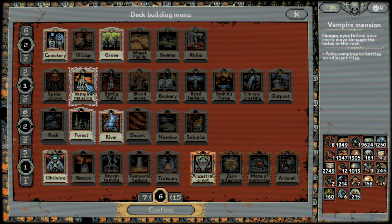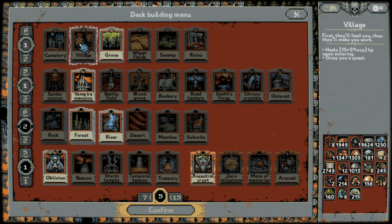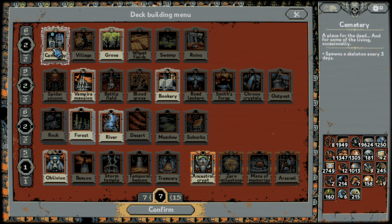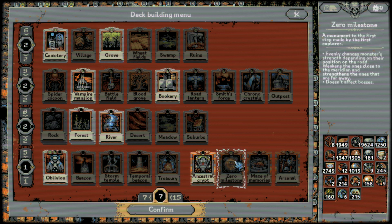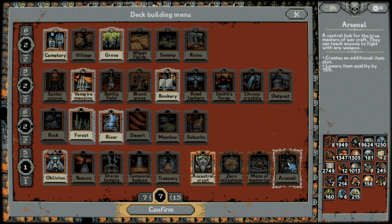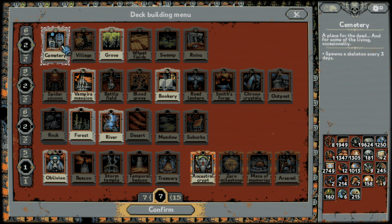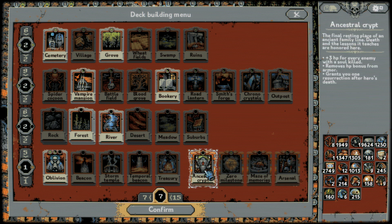You want the minimum possible number of card types so you can get the cards you want. Ideally you'd just have Vampire Mansion and Grove. That's the only reason you'd even consider throwing in the Bookery or Cemetery — though Grove is generally better than Cemetery. Ancestral Crypt is the best building card. Milestone is just dangerous late game and not worth the hassle. Maze of Memories just spawns bosses and doesn't do anything else. Arsenal is okay, but Ancestral Crypt is so much better — no item is going to make up for the 10,000 HP you'll get by loop level 30. Assuming you combo it with Grove and Cemetery, it's completely insane. If for some reason you don't want to fight enemies that have souls, Arsenal is great because Ancestral Crypt does nothing unless you're killing soul enemies.